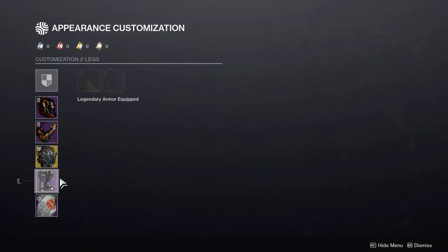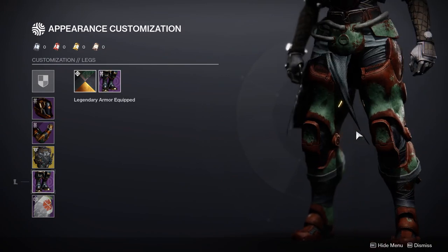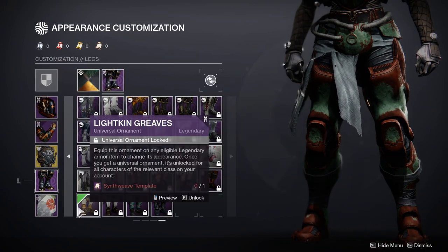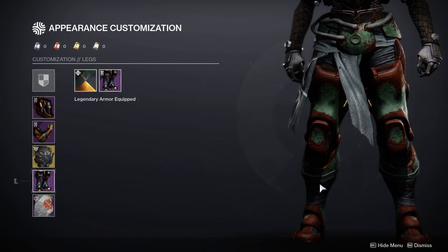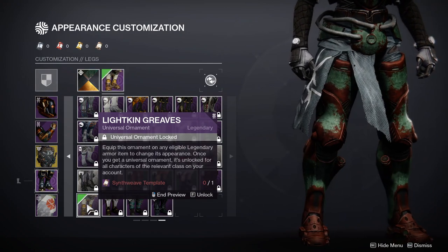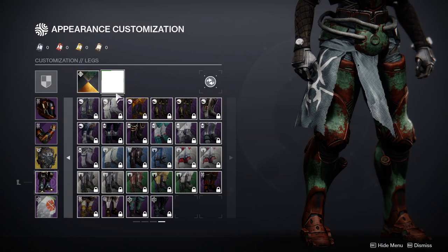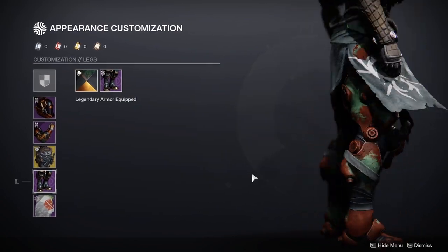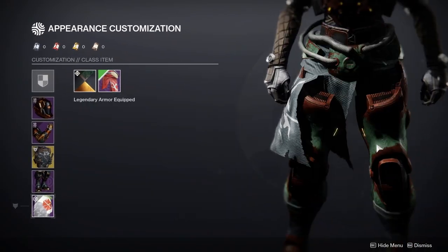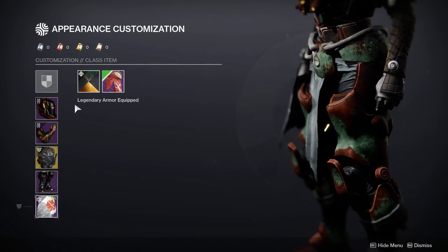For the boots we are using the Interlaced Greaves. It was either these or the Lightkin greaves, but I decided to use the Interlaced because they look a little bit bulkier. The Lightkin greaves just kind of bug me, probably the hoses or pipes. With the Tangled Web Mark, this is super dope — more hoses is never a bad thing for the scavenger look.